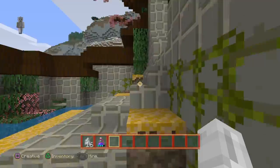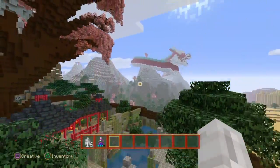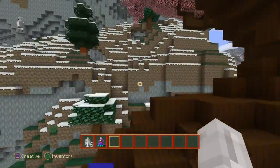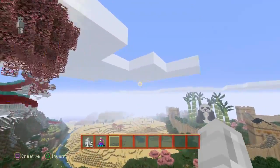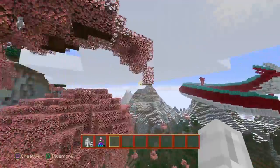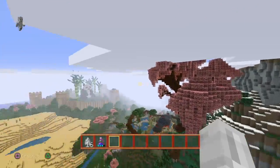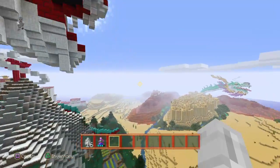I call it Yggdrasil — something from Norse mythology. It's the world tree. I just think it's cool — like a tree that's so amazingly huge the world could be on it. That would suck having to put your house on that though, having to get down whenever you want resources.